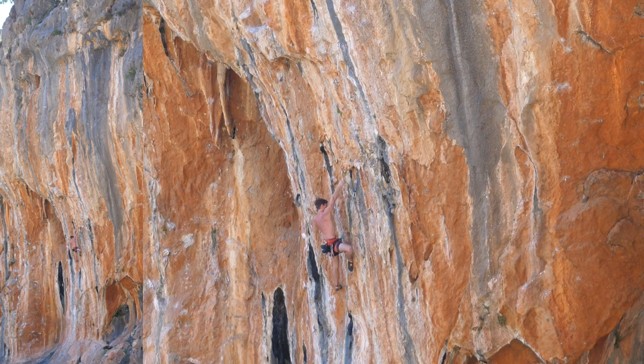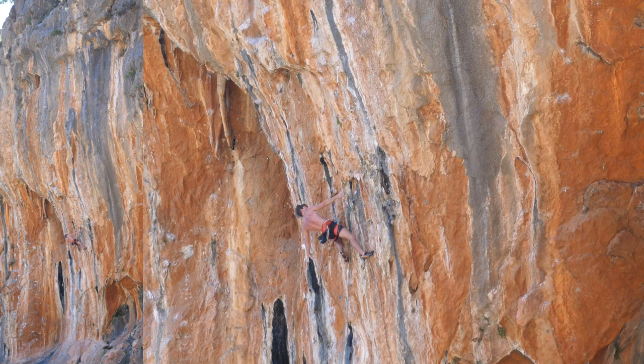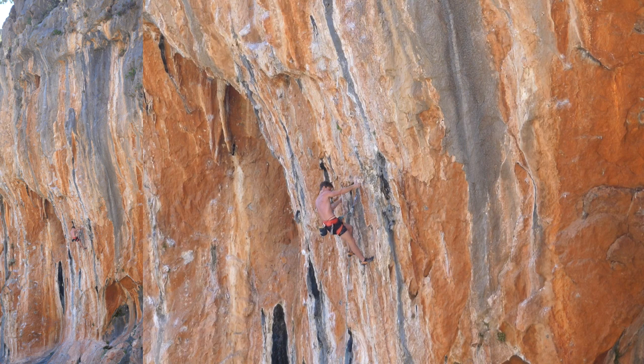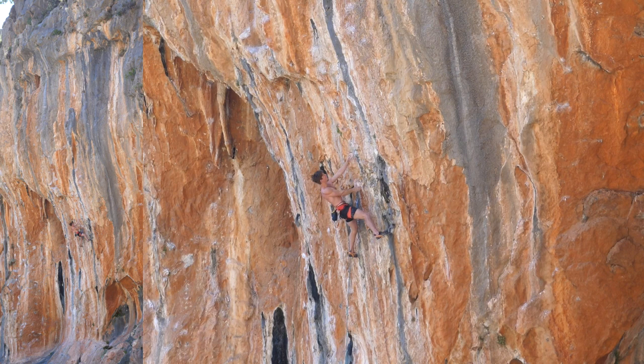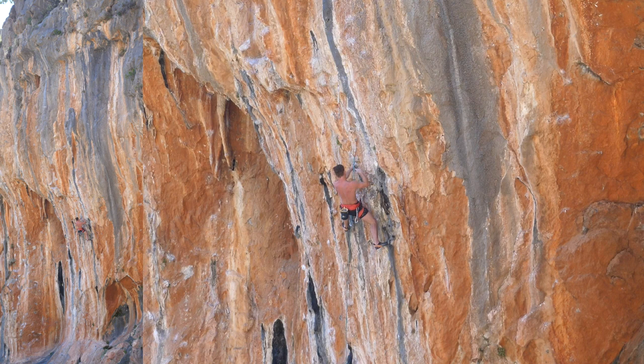Now the route becomes quite under-clingy. We get the first under-cling side pull tufa there. We're leaning out quite a lot here, getting a shake-out for the left hand and again a shake-out for the right hand. This is another one of these reset spots where all of a sudden you get a quite good handhold and pretty good footholds as well. Leaning out is always a double-edged sword — you can read the upcoming sequence a lot better, but you also get quite significantly more weight into your fingers.